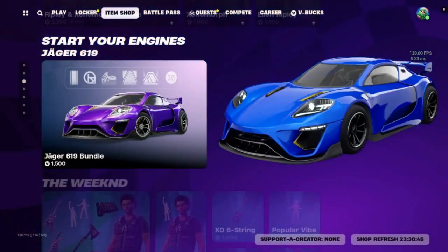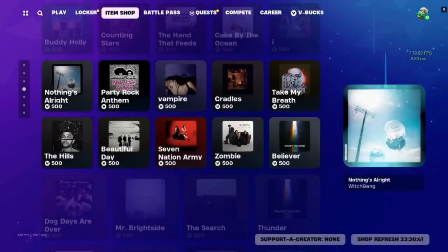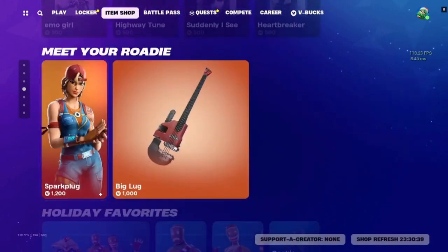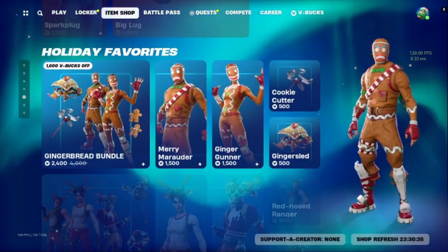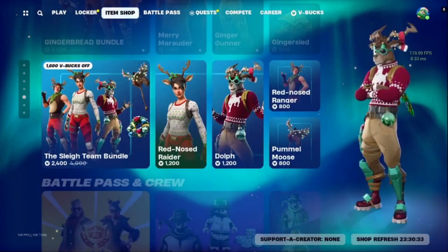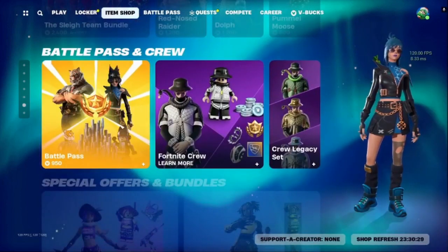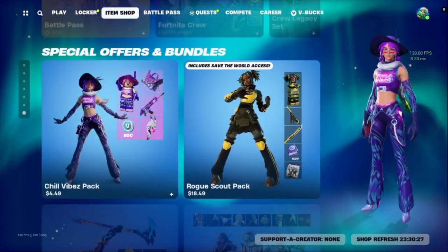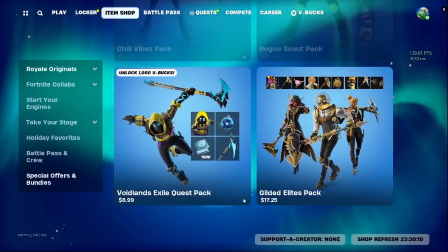We got Jaguar, the Weekend Bundle, our jam tracks, Spark Plug, Gingerbread Bundle, Play Team Bundle. We have our Battle Pass, Fortnite Through, Chill Vibes Pack, Rogue Scout Pack, Void Land Exile Quest Pack, and Gilded Elites Pack.